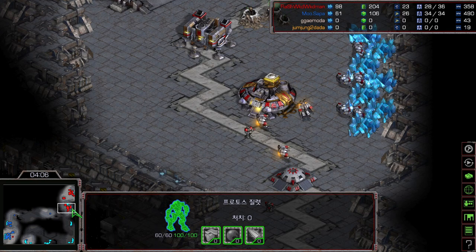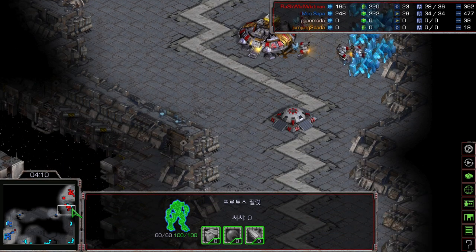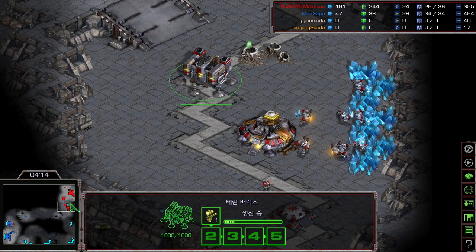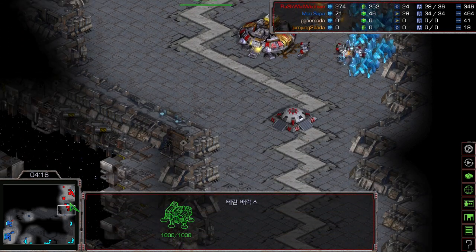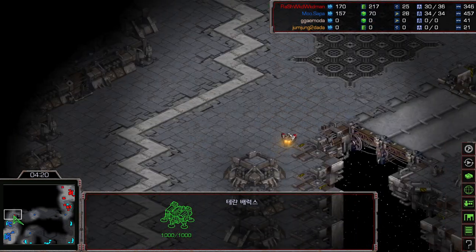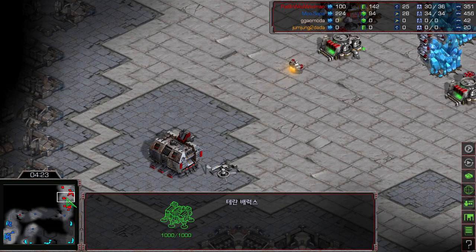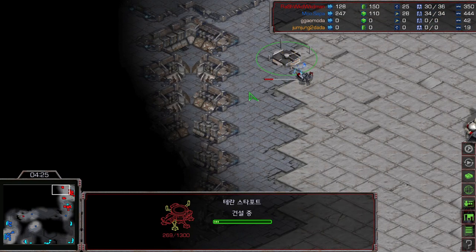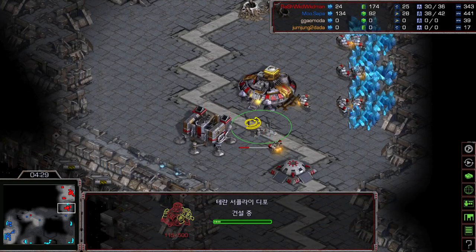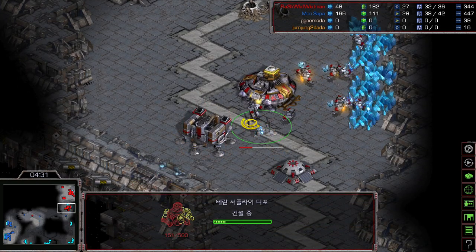Now it's going to be three marines because the zealot is coming. When the zealot is coming, you must do the math: if there's a zealot, three marines always. Flash is going to make more — never mind, he cancelled it. Flash is such a tricky player, he always makes and cancels, doing some optimization. He cancelled the marine and is also going for a starport.